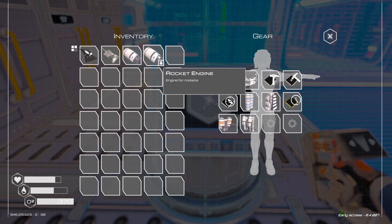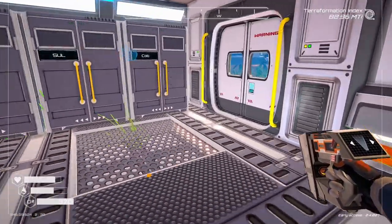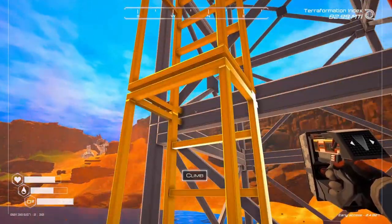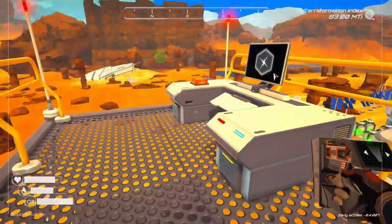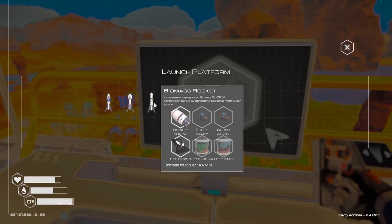We got a couple rocket engines built, so now we are going to run out and see what we need to build. We're going to build a couple different rockets. We're going to do another biomass rocket.